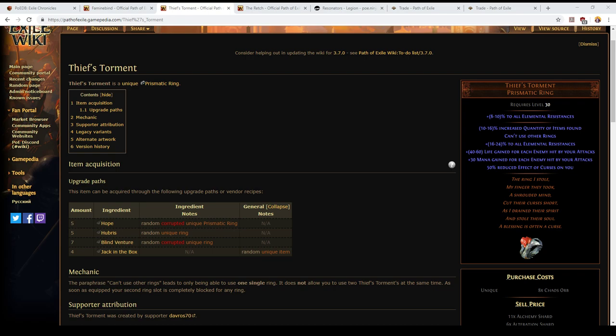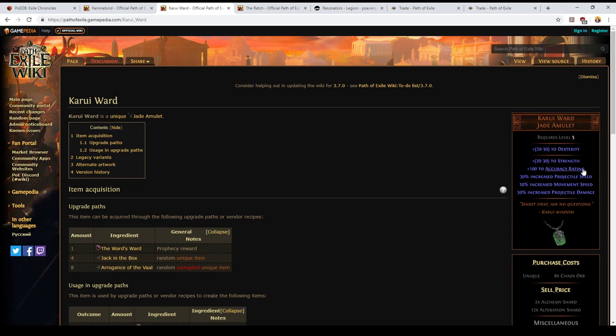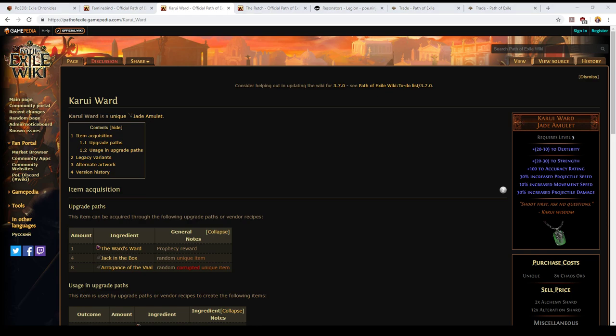Next, a quick discussion of amulets. Life and resist rares are fine — you can also get stats if you need them. Amulets are the best slot for giving you strength, intelligence, and dexterity. Life on a two-stat base where one stat is strength is excellent, especially with good resists. One very powerful option is the common unique Karui Ward: it's a dexterity and strength amulet that gives accuracy, projectile speed and damage, and crucially 10% increased movement speed. It can be corrupted for an additional 8-10% increased movement speed — if you hit the perfect corruption you're getting 20% movement speed on your amulet, a slot that usually gives none. It's equippable at character level 5.